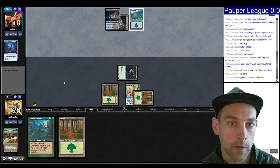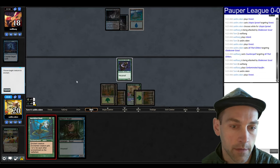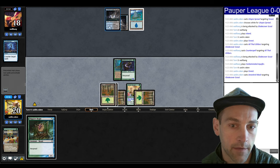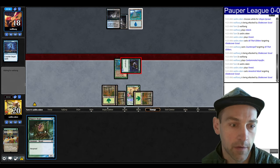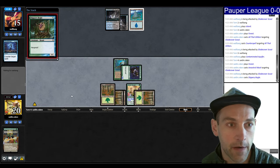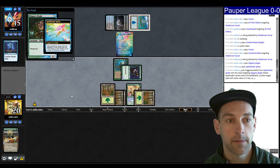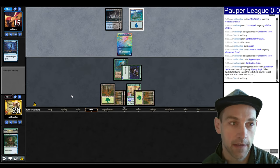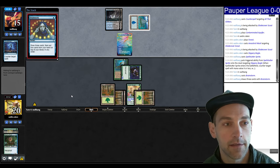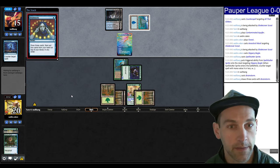Our opponent plays a tap land again, so we're hoping they don't have a second Counterspell. We're going to Mask and attack for three. Given that they could have an Edict, I'm going to run the Bogle out. Now we have four power on the table and we're topdecking. They're going to Counterspell — a Spellstutter Sprite. I should have not done that; that was a mistake. For some reason I thought they were just blue-black control, not blue-black Faeries — although I should have expected Faeries here.